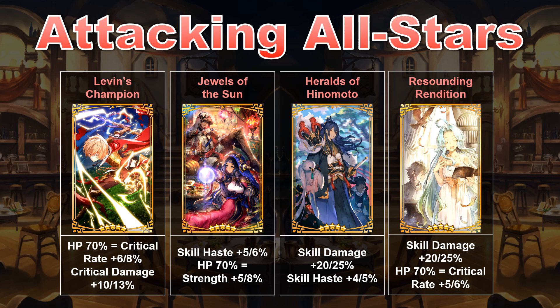Either one of these are very powerful, but I will provide one caveat. As strong as they are, Heralds of Hinemoto and Resounding Rendition don't fundamentally do much different than your freebie 5-star prints, Hitting the Books and Plunder Pals. Sure, they'll have slightly better stats and second abilities, but max unbinding these does little to alter what your account can do when compared to other more specific Wormprints like A Wish Upon the Yule Tree or The Warrior Maiden. Sometimes raw power trumps novelty, but I just want to point out that these prints may be overkill.